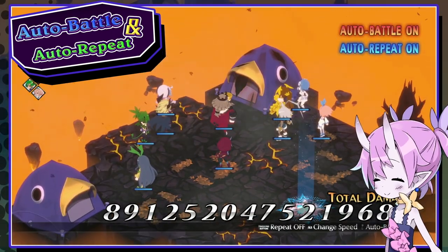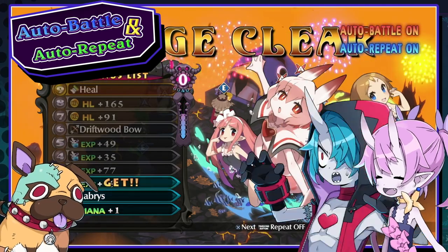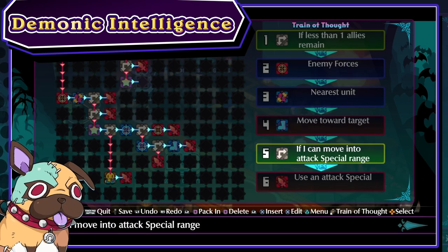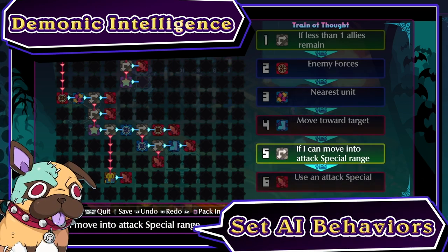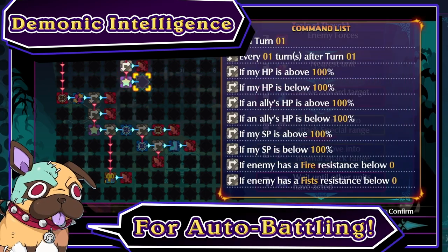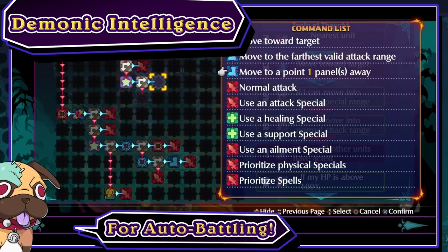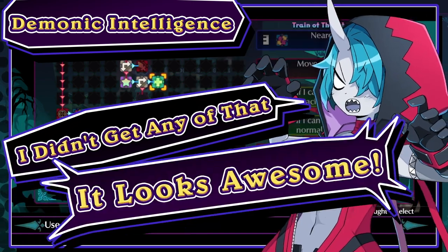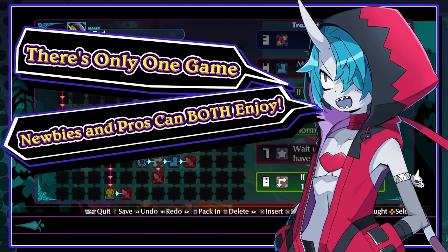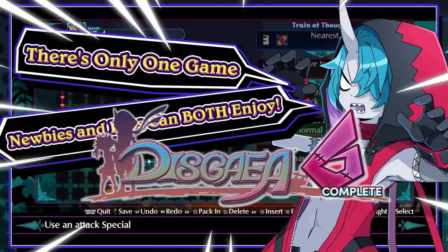Now you can level up and go — and that's not all, there's more! Introducing the all-new Demonic Intelligence System, or DI for short. With it, you can set AI behaviors when auto battling. Creating action patterns for your units can help make your battles more efficient and effective than ever. Long story short, there's only one game out there that newbies and pros can both enjoy — Disgaea 6 Complete!